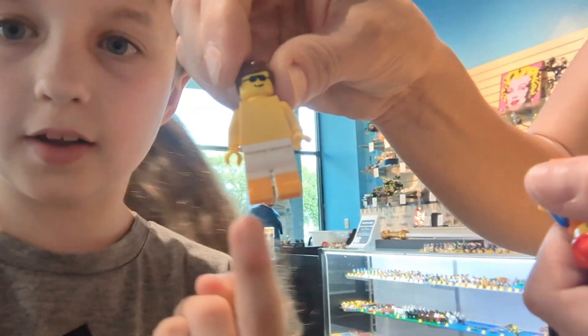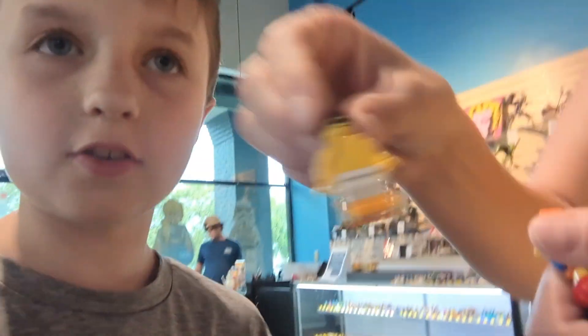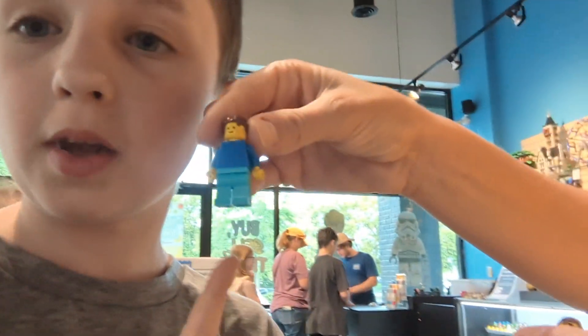Show them the next one. We have this guy — he went on a tropical vacation. And then we have Emmett, just a normal Emmett. And this is Grayson, my brother — little Grayson with little legs. And this is me.